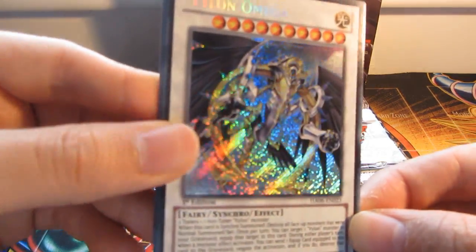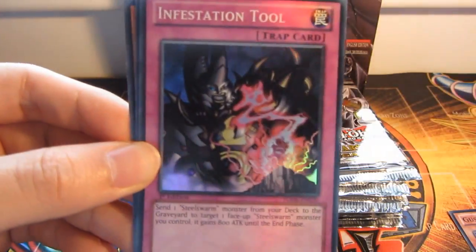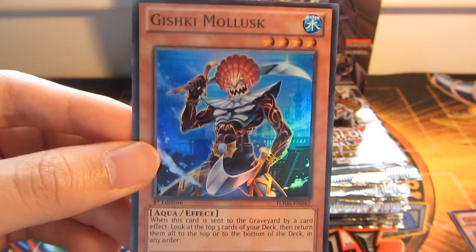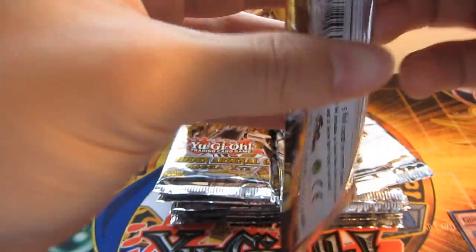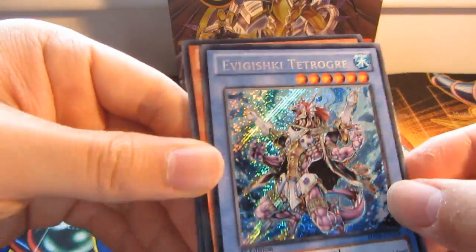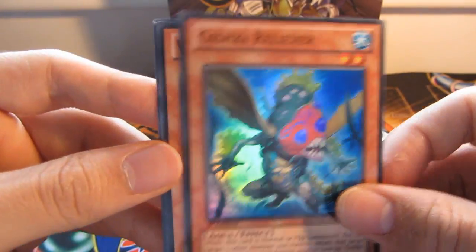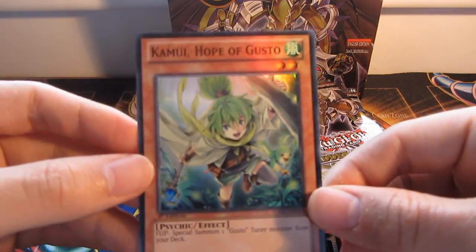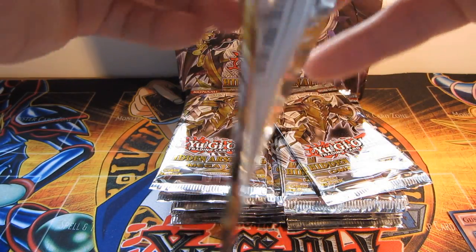We have a Vylon Omega Secret — another one. Vylon Hept. Infestations Tool. Reeze Wargund of Gusto. And Gishki Molusk. Even Gishki Tetroger Secret. Gishki Reliever. Vylon Sphere. Gusto Falco. And Kamui Hope of Gusto. God, I hate these names — so really hard to pronounce.